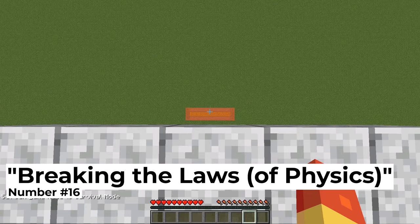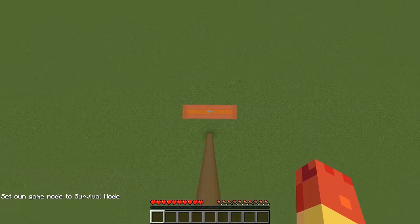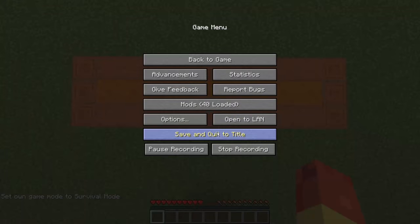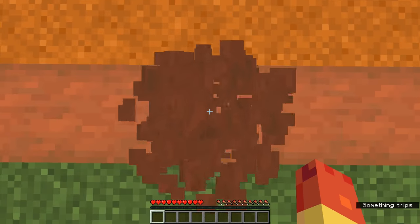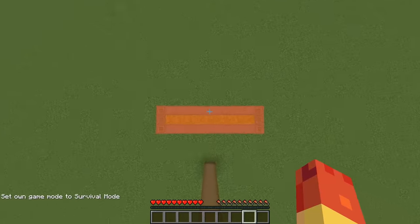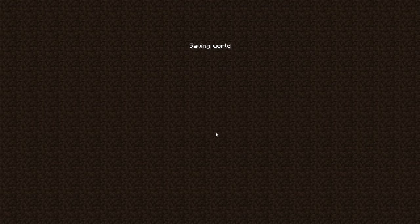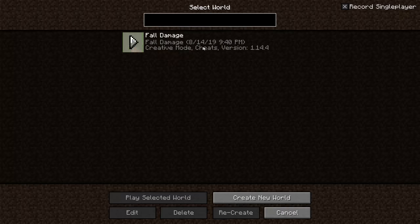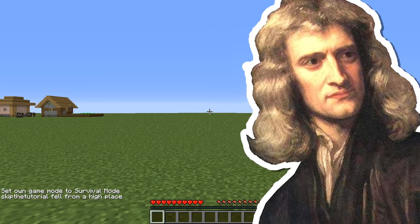Number sixteen: breaking the laws. Another bizarre exploit Minecraft has had for some time is that if you log out of the world while in the middle of a fall, you can actually reset the drop distance. That means we always have some way to save ourselves from breaking our legs, so long as you're ready to press the escape key. Just don't mention this to Isaac Newton — the guy's got kind of a soft spot for gravity.